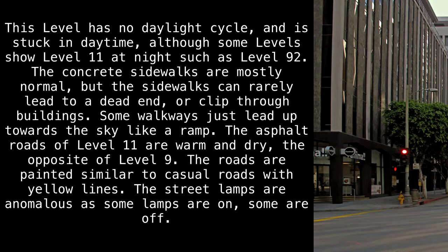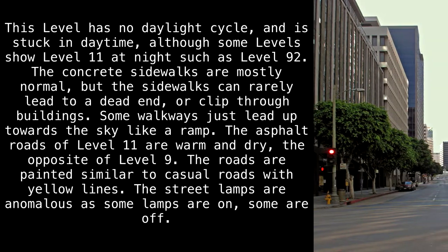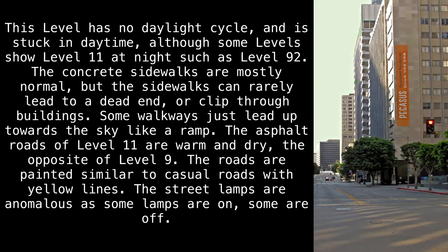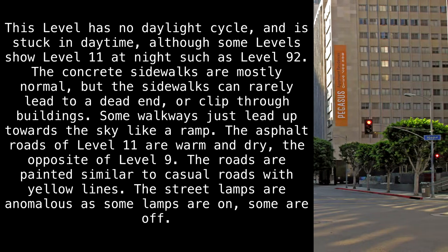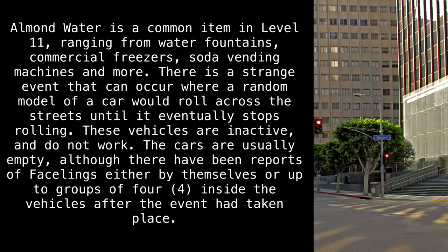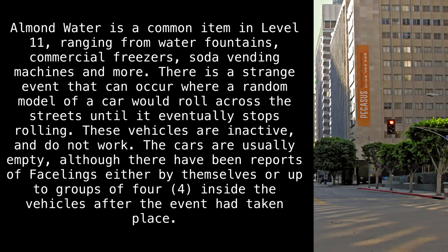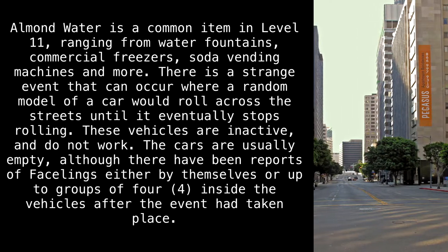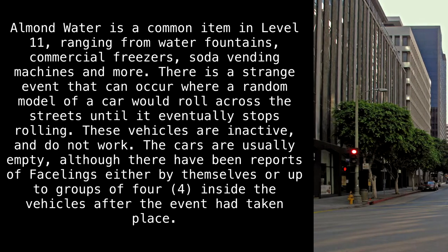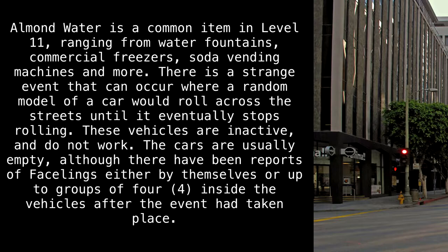Some walkways just lead up towards the sky, like a ramp. The asphalt roads of Level 11 are warm and dry, the opposite of Level 9. The roads are painted similar to casual roads with yellow lines. The street lamps are anomalous, as some lamps are on, some are off. Almond water is a common item in Level 11, ranging from water fountains, commercial freezers, soda vending machines, and more. There is a strange event that can occur, where a random model of a car would roll across the streets, until it eventually stops rolling. These vehicles are inactive and do not work.